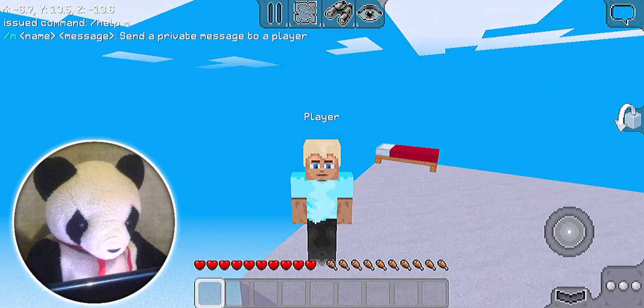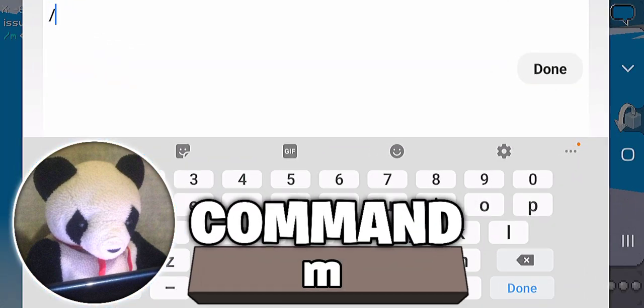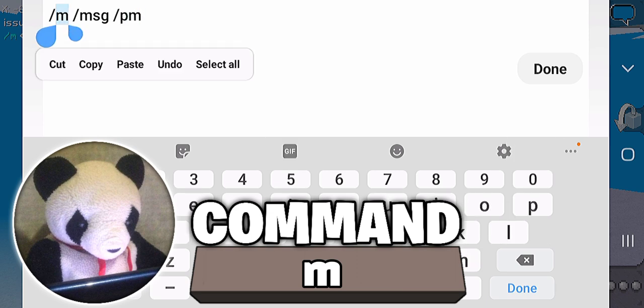If you want to send your friend or another player a private message, and you do not want anyone in the chat to see or read it, then use this command: slash M, or slash PM, or slash MSG. All of these do the same thing — sending private messages to a player.